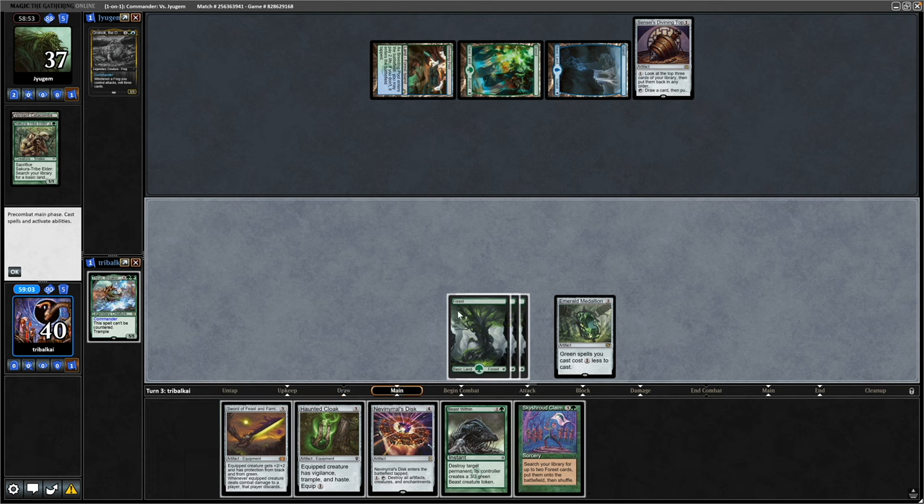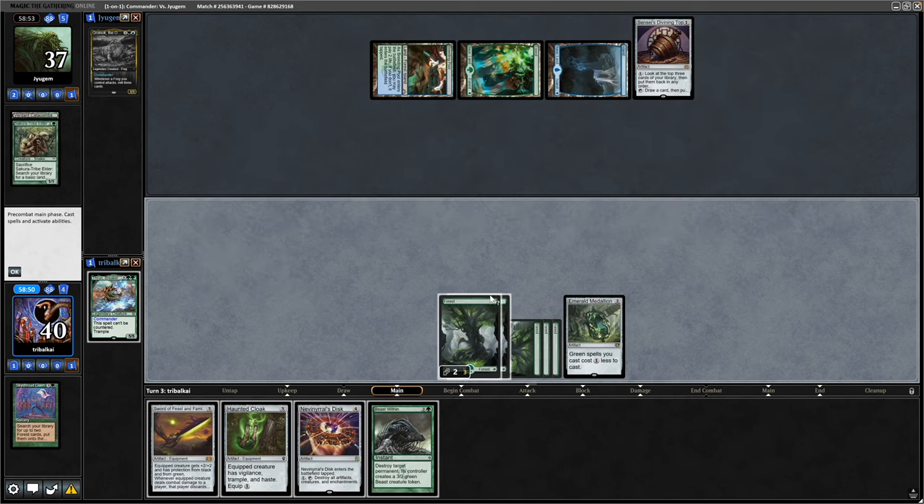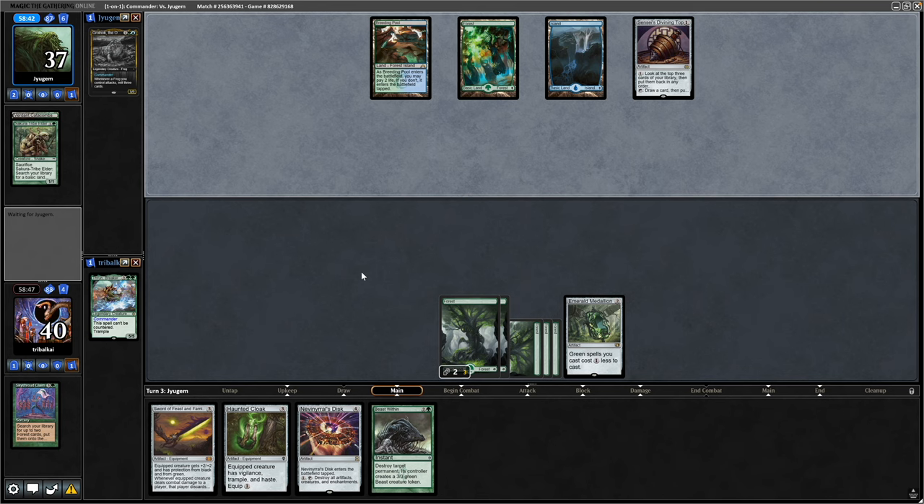That is the perfect spell for us to cast this turn — will cost only three mana thanks to the Medallion we played last turn. And we can hold up Beast Within here. Can't play out any of our artifacts unfortunately. But the lands do come in tapped with that ramp spell, so if our opponent goes for the commander, it might be worth going for the Beast Within to buy ourselves some time.